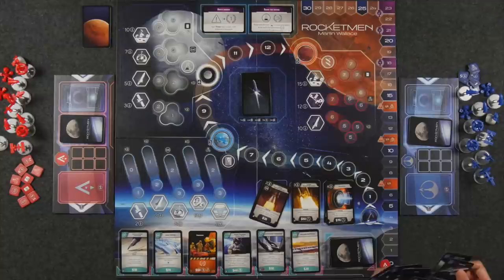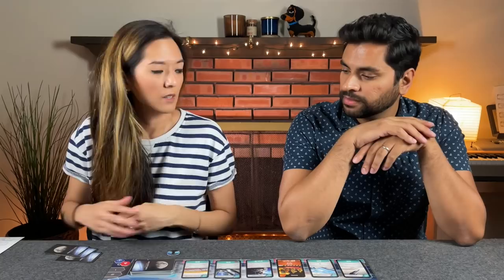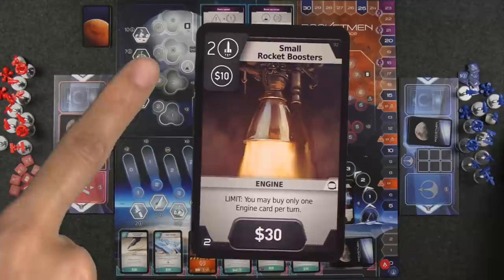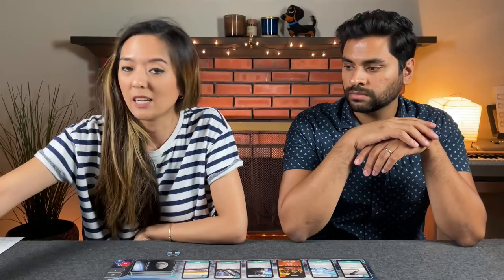For example, if I want to purchase that $30 engine, I'll spend all three of these mission cards because they're each worth $10 at the top left corner. They go into my discard pile at the end of the turn to get reshuffled back into my deck, so it's not like I lose them. Engine cards give you a certain number of rocket points to go on missions, and some also give you additional money. This one specifically is two rocket points as well as $10, so I can use it to either purchase more cards or to help launch a mission.